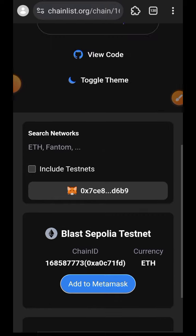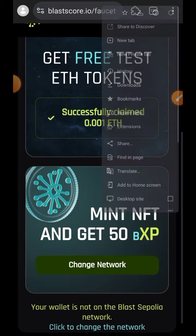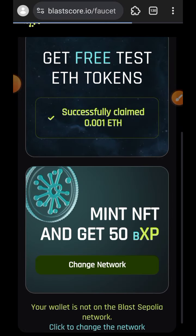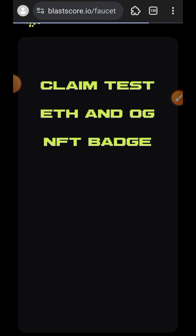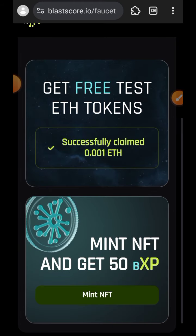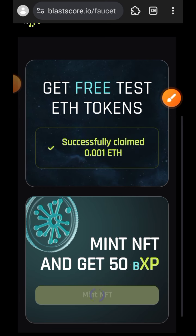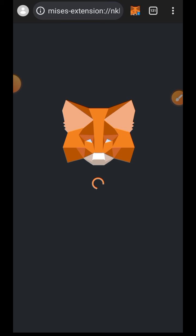I am done adding Blastsepolia testnet. I'll go back and refresh my browser. After refreshing, you can see it now says Mint NFT. Tap on Mint NFT — it goes through with just one click because I have now added the network to my MetaMask.